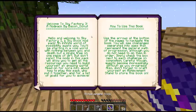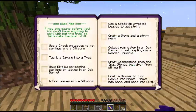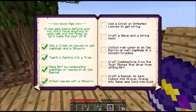Let's look at our quest book to begin with. So it's just welcome, notes about the biomes, challenges. Let's look at this and see what we can do right away. We've done a crook to get both saplings and silkworm. We've grown a sapling into a tree. We've made dirt by composting saplings or leaves in an oak barrel — we did saplings actually. Then we started breaking down the wood. We did infest the leaves a little bit with silkworm. We used a crook on infested leaves to get string. We crafted a sieve and a string mesh. We have not collected rainwater yet and we need to get cobblestone. We have started getting cobblestone, and we have not done this, but we will do that today.